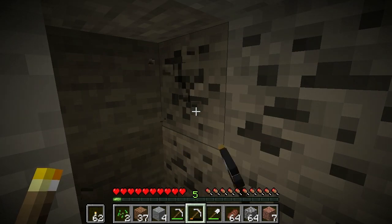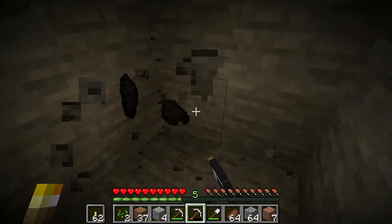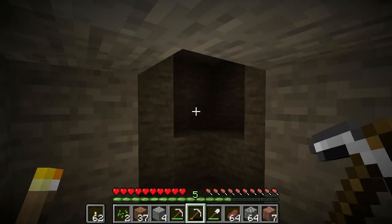It feels like in the older versions of Minecraft, coal deposits typically had less coal in them, because now when I find them I can sometimes find up to like 15 coal blocks. With a Fortune III pickaxe you can come out with a lot of coal.